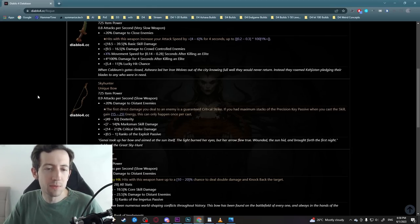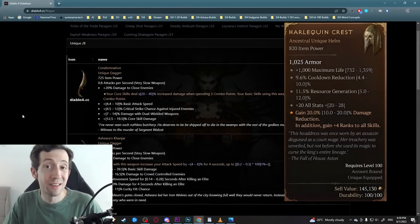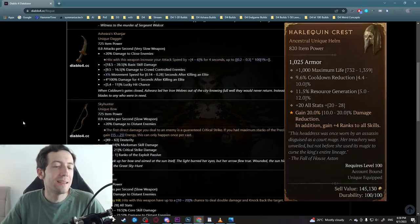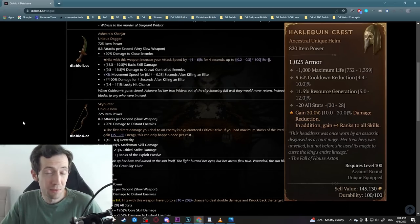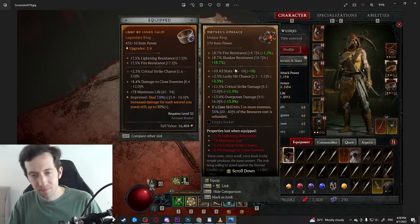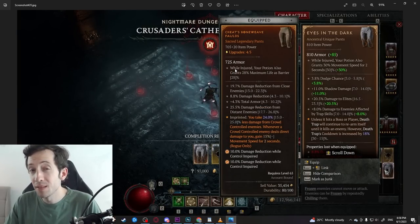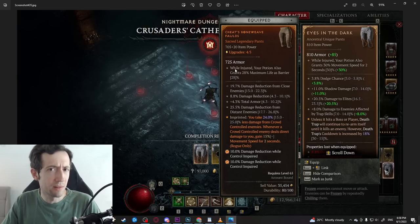Some uniques are more rare than others — this is very obvious with something like the Harlequin Crest that people like to put into their builds. I have not heard of anyone finding it, so this is definitely going to be something really, really rare. But most standard uniques, and some relatively specialized build-enabling uniques, definitely seem to drop not too infrequently after all.